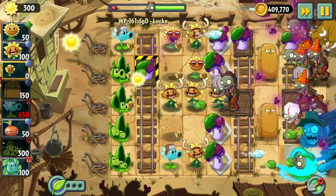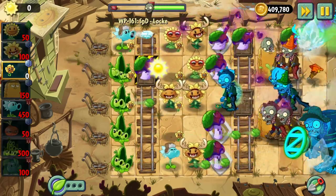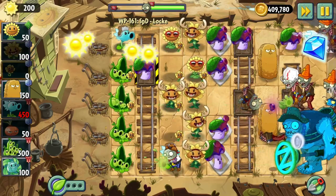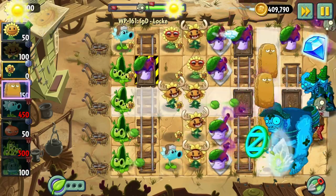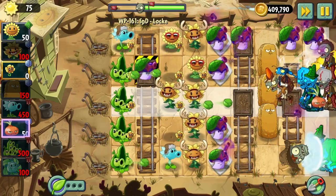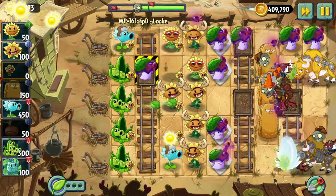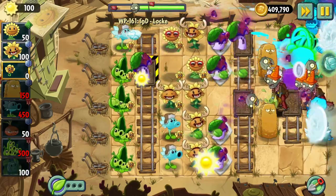Let's just stun the Gargantuar for right now. Make sure this bull gets stunned. I'm gonna blow these guys back. Let's blow those guys back again — I really need to get a Snow Pea in that row. Let's stun this bull. There's a lot going on in this row — let's clear out all those bugs.